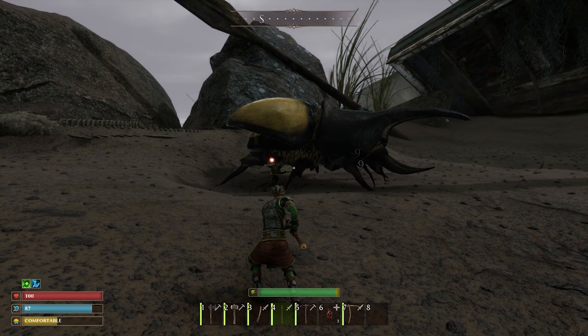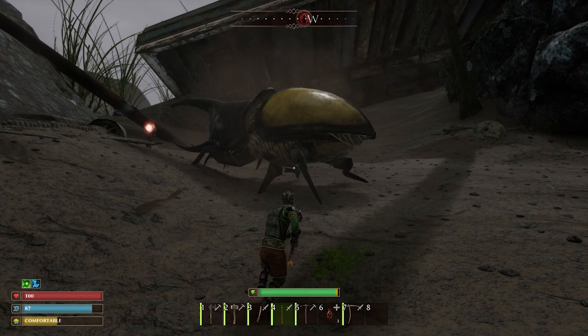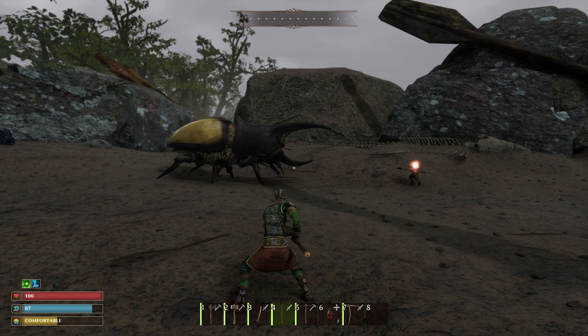The next attack is a charge attack where it'll just run across the map. It did minimal damage, but obviously we had Stone Armor on. This is actually a really easy fight if you can time your rolls to negate the damage. We had four health elixirs each, which was more than enough, as the Flint Spear absolutely destroyed this Rhino Beetle.